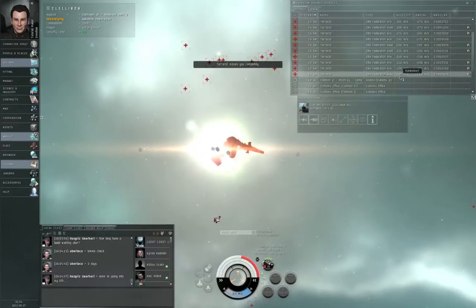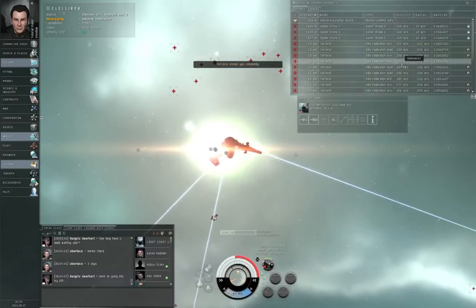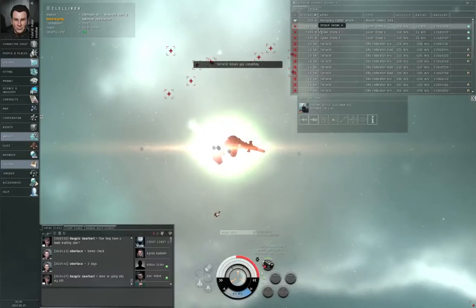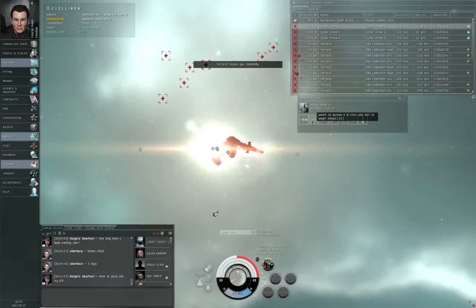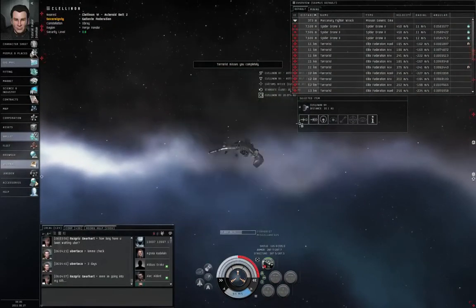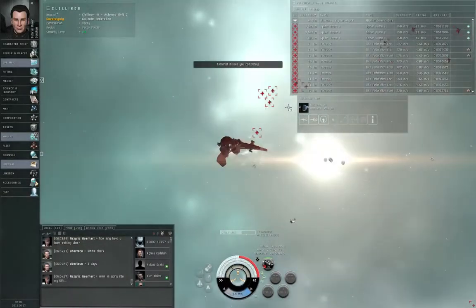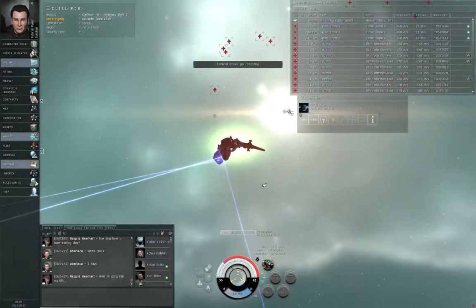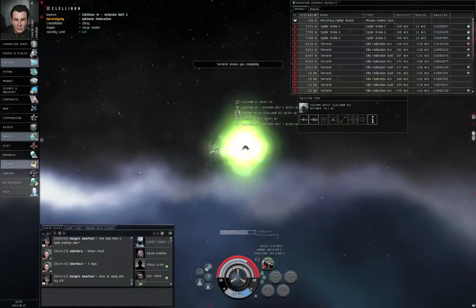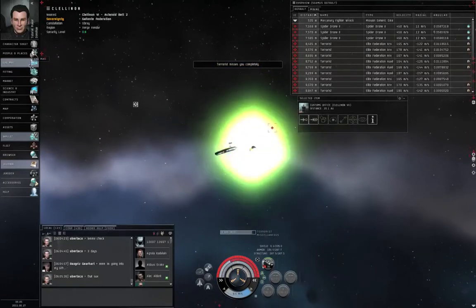Let's pretend they've got me warp scrambled. They've got me sensor dampened. My range is so low I can't fight back because they are way too far away to target lock — even the spider drones are outside my targeting range. Let me click some object in the distance and look for the warp alignment light to blink.